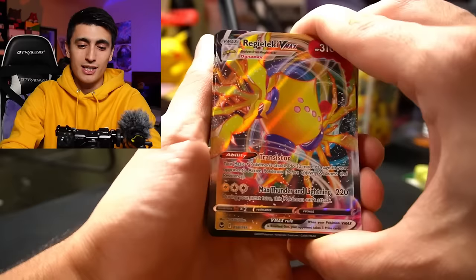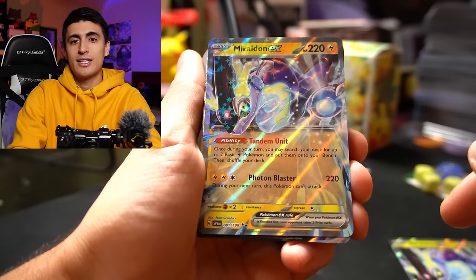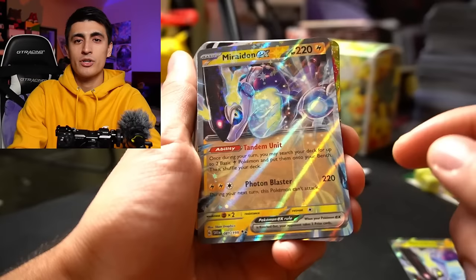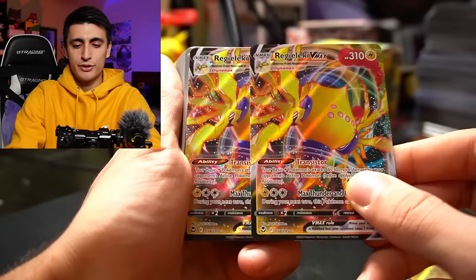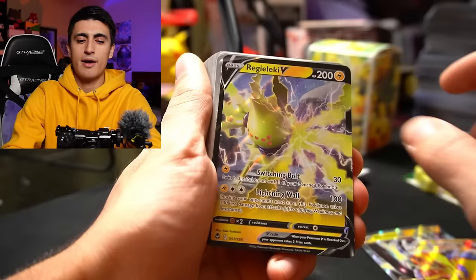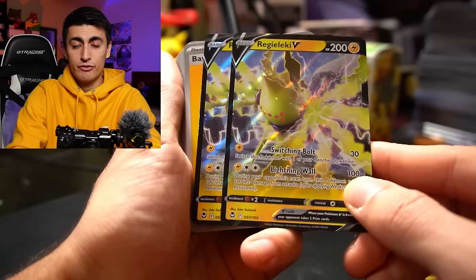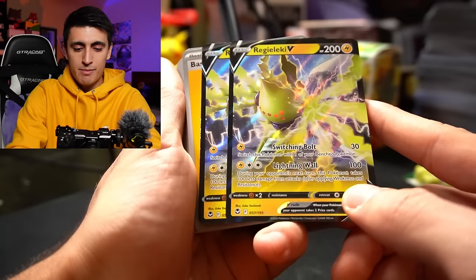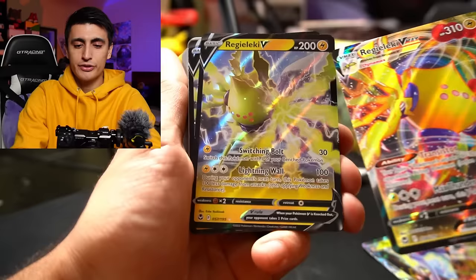Because of free retreat, if you use Miradon EX and attack with it and can no longer attack with it next turn, all you have to do is use a switching card like Switch or Escape Rope to move Miradon EX out and bring in Regilecki VMAX, then retreat Regilecki VMAX for free back into Miradon EX. Two copies of Regilecki VMAX and two copies of Regilecki V are included. Regilecki V has Switching Bolt for one Electric — 30 damage, switch this Pokemon with a benched Pokemon — and Lightning Wall for one Electric and two Colorless: 100 damage, and during your opponent's next turn this Pokemon takes 100 less damage.